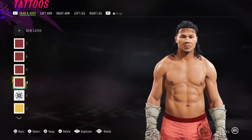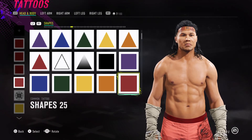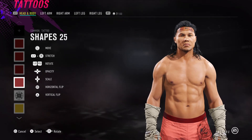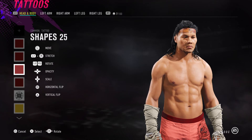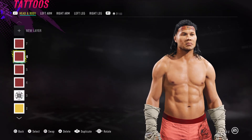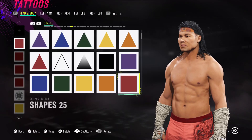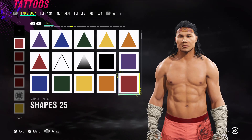Next, add four rectangles using a similar technique as earlier — shapes 25. You want to put two on each side with a little gap between them: one here, one here on the left, and one here, one here on the right. And there you go — that's his headband on.